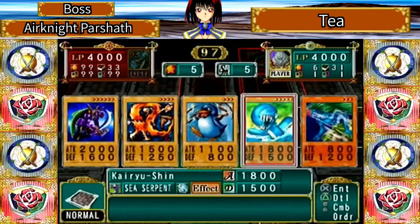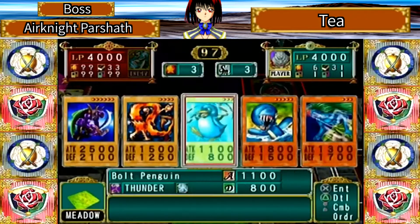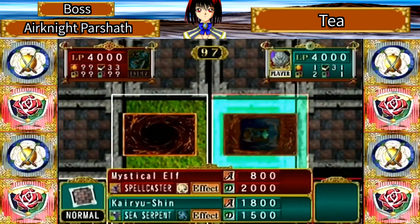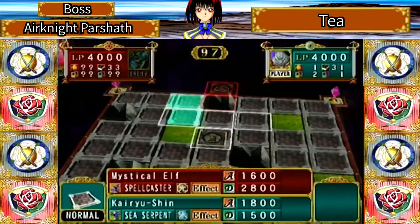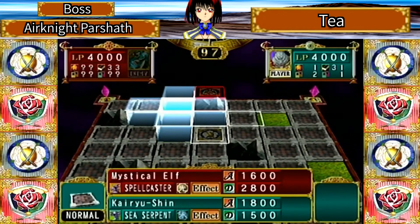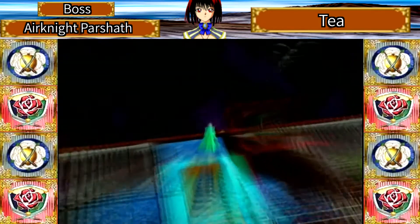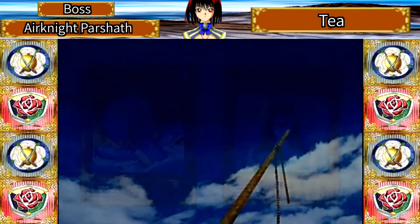We're going to move forward, summon Kaiyushin, and attack this monster — a Mystical Elf. She gets a power increase, 800 attack points. But since we just changed the field to water, our Twin-Headed Thunder Dragon is going to get a huge attack boost when it attacks the other monster, even though that monster just got the power increase.